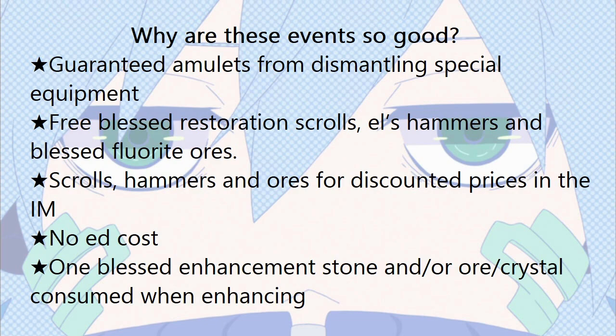Also, during the event, they normally give out for free at least 20 blessed restoration scrolls, 14 L's hammers, and 14 blessed fluorite ores. In addition, there are packages in the item mall that sell scrolls, hammers, and ores for a severely discounted price. Finally, no matter which enhancement level you are trying to get to, it will only cost 1 blessed enhancement stone, no ED, 1 fluorite ore, 1 hammer, and 1 blessed restoration scroll to fix if broken.